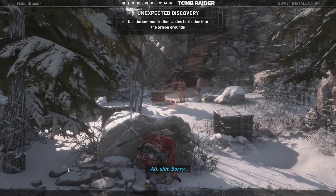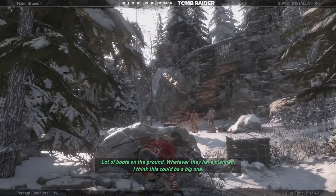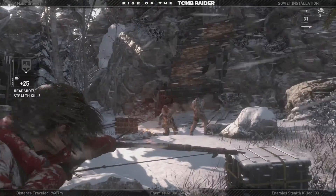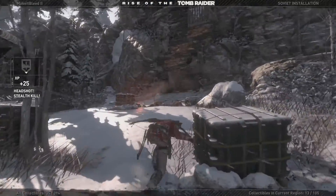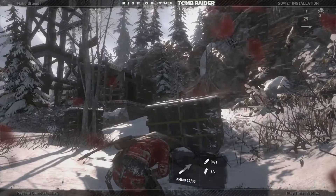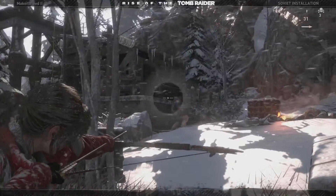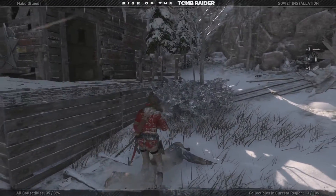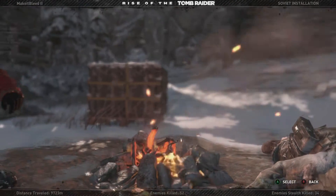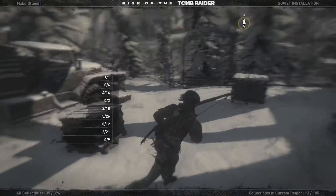Use the communication cables to zipline into the prison grounds — okay. Where's the prison grounds? I guess I've just got to take these guys out first. Go for this dude first — sweet. Oh, where was the other guy? Oh god, no — didn't really want to be using the bow. Will you just die? Thank you. I didn't realize there was one up in there, god damn it. I think I got injured a bit as well. That's another base camp — wow, there are so many base camps. Lots of fast travel locations — that makes it easier to go back and find all the collectibles.